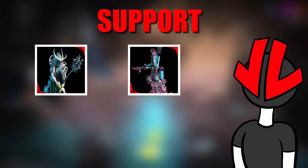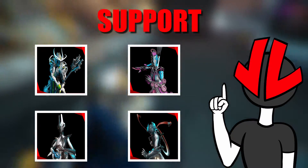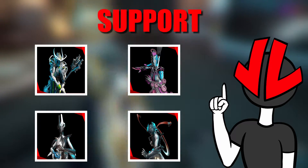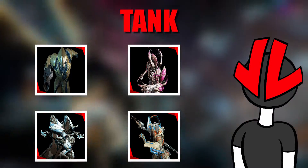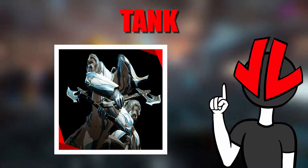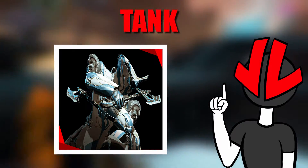For Support, it's better to take Oberon, Octavia, Equinox, or Nezha. The Support frame gives out either really good buffs or a lot of CC. For Tanks, we have Rhino, Nidus, Frost, and Inaros. Frost is here again because he can work as a Tank while also being very useful with his bubble and freeze.